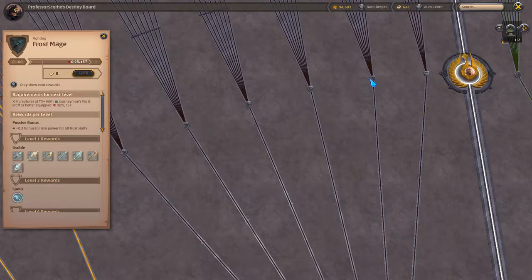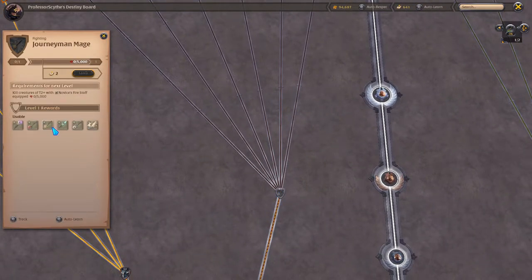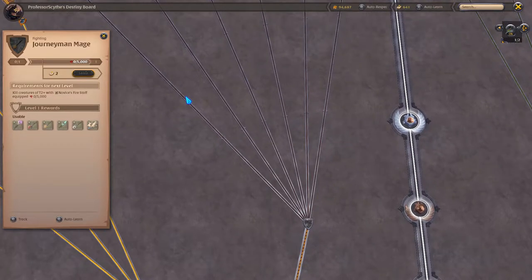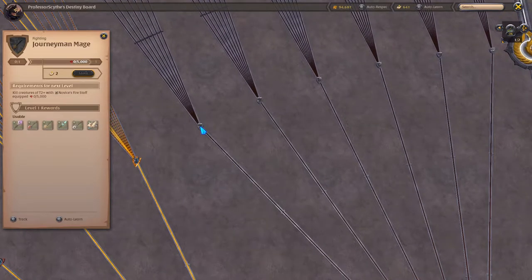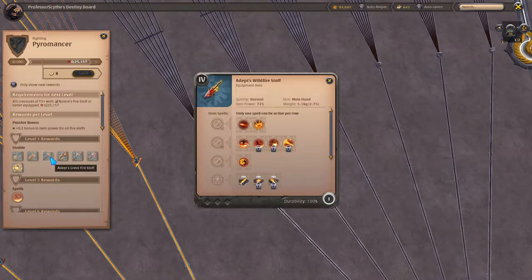In this example, we're going to do the fire staff. We go up this line and we have the pyromancer tab. What happens is you're going to use the journeyman fire staff, and once you get this bar full — or you can use your learning points — once you get to 20% of the way, you'll unlock level one rewards. And at the level one rewards, you unlock all of the different types of fire staffs.